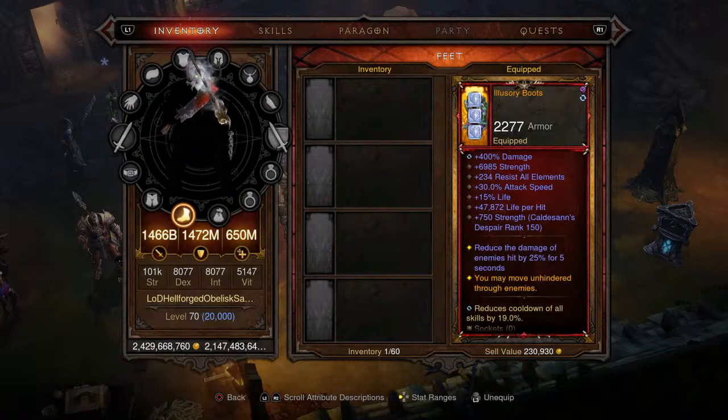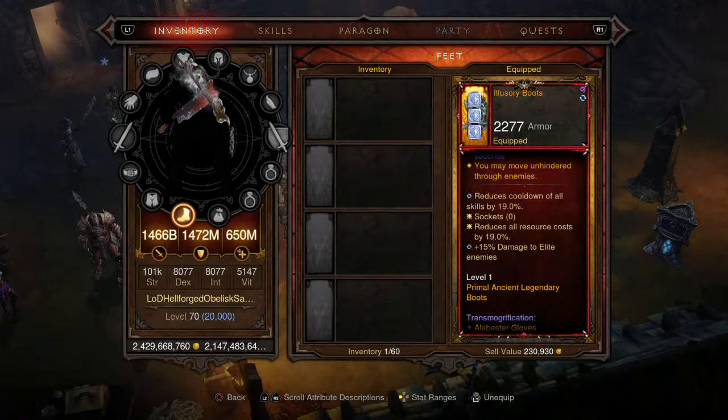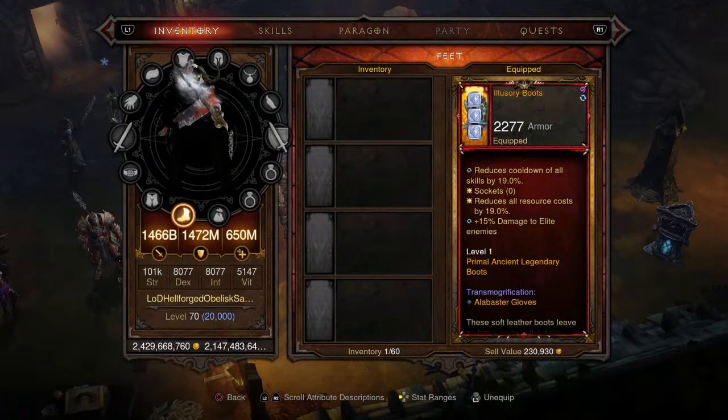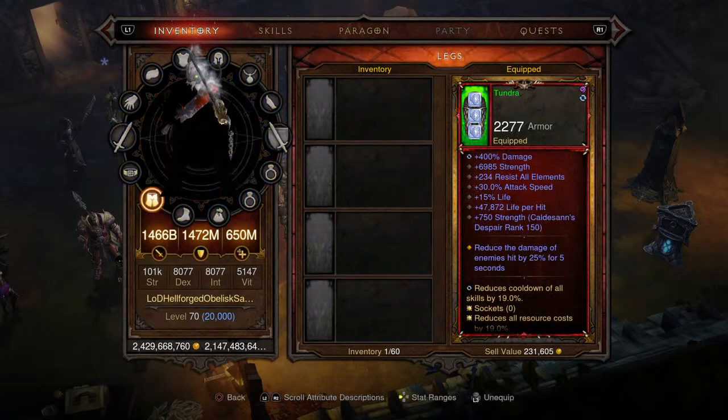Moving on to the boots, we're picking up the Illusionary Boots. Again stacking percent damage, strength, and life per hit. You can move 100% through enemies, which is always good on a melee-focused class like the Barbarian. Resource cost reduction and skill cooldown both at 19%.